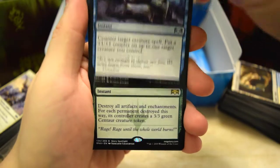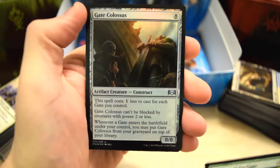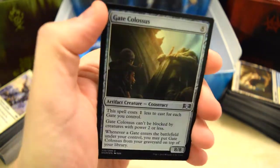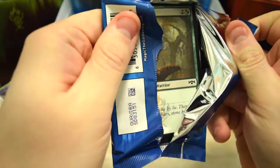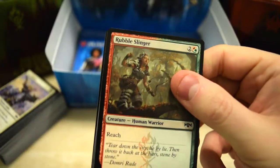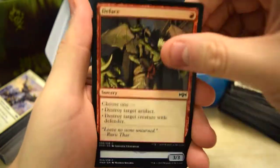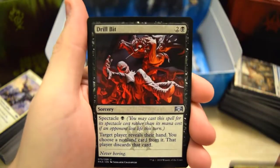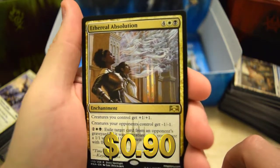Infiltrator, Essence Capture, and Rampage of the Clans. On the end though we've got a Gate Colossus as a foil — pretty cool looking. Let's keep going. We've got Shaman, Drill Bit, and Ethereal Absolution.